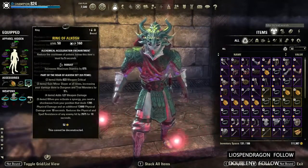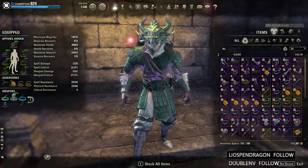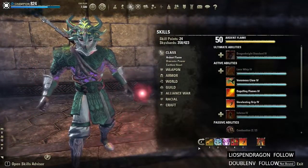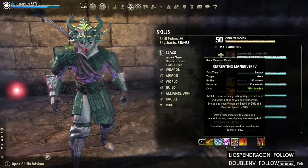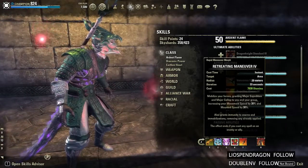The jewelry and weapons are the same for trash pulls. The only back bar change is I take off Talons and throw on Rapids — this is just a quick way to get from point A to point B as fast as possible.